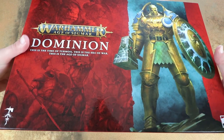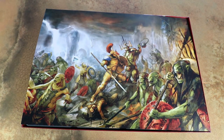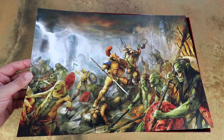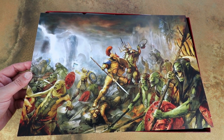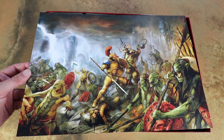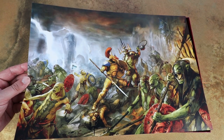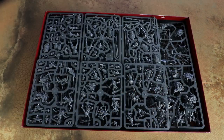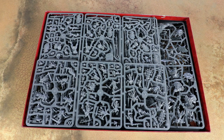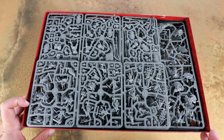It's a similar sized box to Indomitus - big, old, heavy set. First of all we get some really nice artwork. They've been doing this on a few sets over the last couple of years, having the full kind of artwork from the book. It's just a divider to protect all the plastic frames, but they're really nice. I quite fancy framing this because it looks cool. Moving that to one side, we get a big old box full of sprues. We'll have a look through these one by one and see what we get.